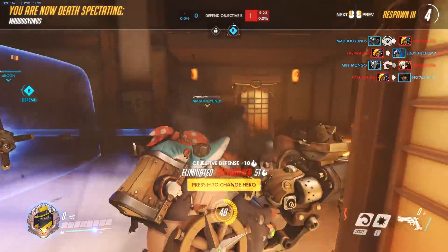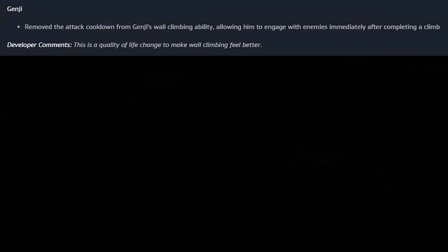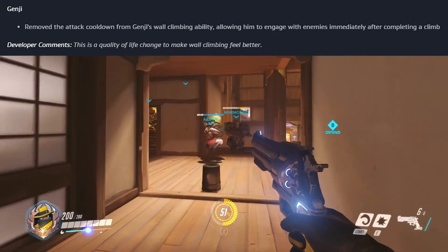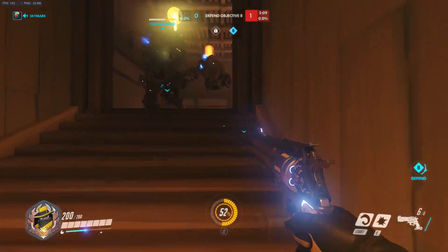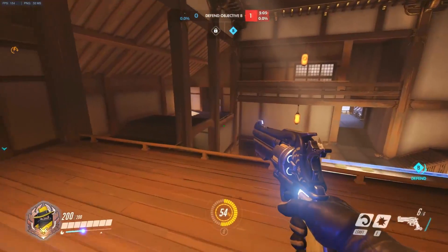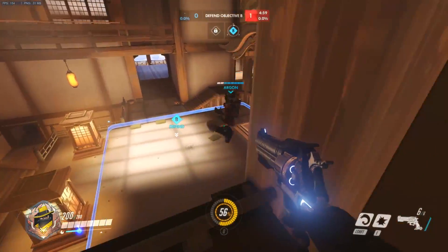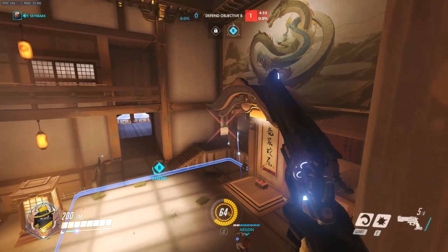The change to Genji removed the attack cooldown from his wall climbing ability, allowing him to engage with enemies immediately after completing a climb. This means when Genji comes out of a climb he can attack sooner — a minor buff, more of a quality of life change, which is what the developers commented on as well.